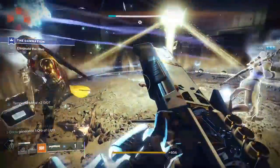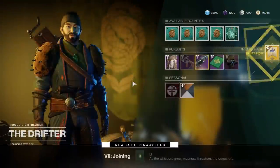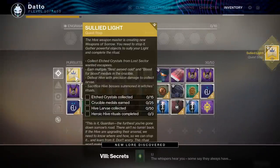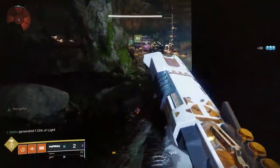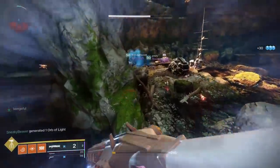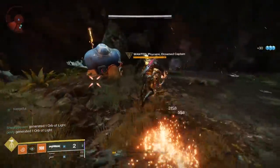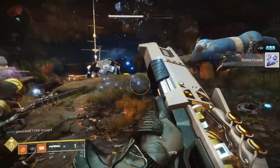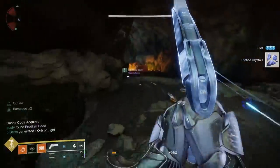Step 4 is a much longer process requiring the completion of 4 different objectives. The first part is to collect etched crystals from Lost Sector wanted escapee bosses. Not every Lost Sector has a wanted target as its boss, so look out for that. You can repeat the same Lost Sector over and over — you need to do this 15 times for 15 crystals. My team did the Lost Sector in the Gulch on EDZ, but you can pick whichever one you want, assuming it has a wanted target.